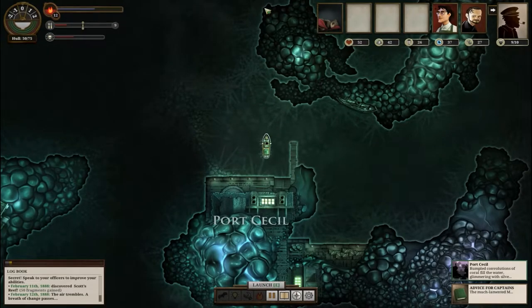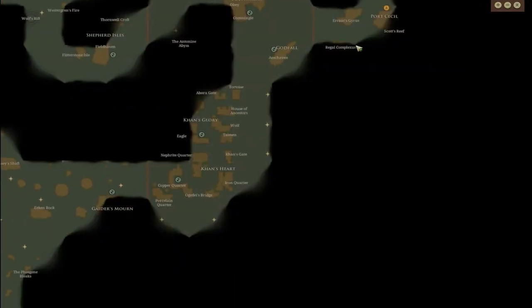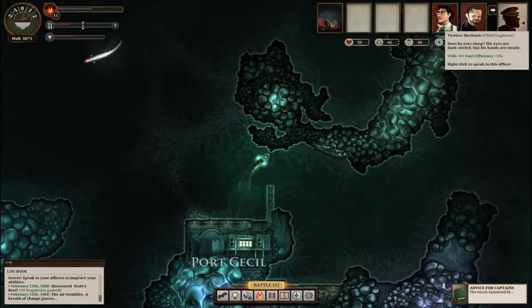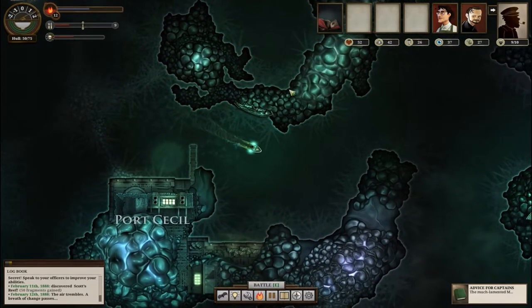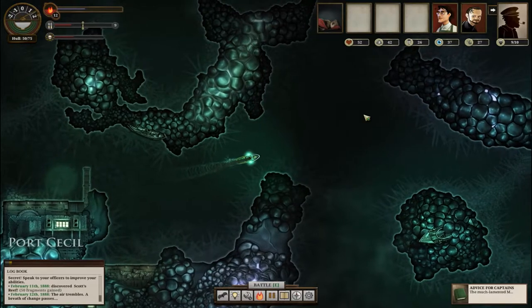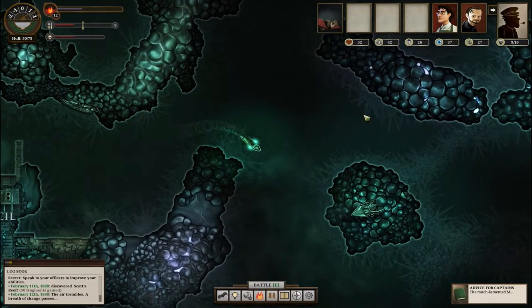Hello everyone and welcome back to Sunless Sea with Admiral. We are at Port Cecil, way out east. We're gonna come south and try to avoid the warships over here and buy one of those boxes or whatever the hell it was we're supposed to get for this guy's quest. Let's not crash into the door here - killing this thing would probably be good, it would probably get me that one quest thing I needed, but I'd probably get killed.